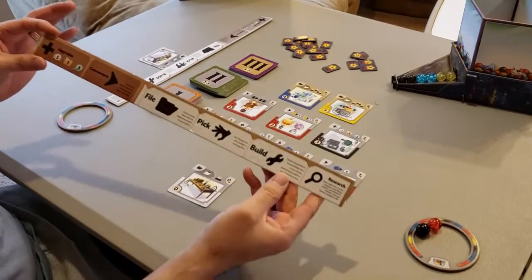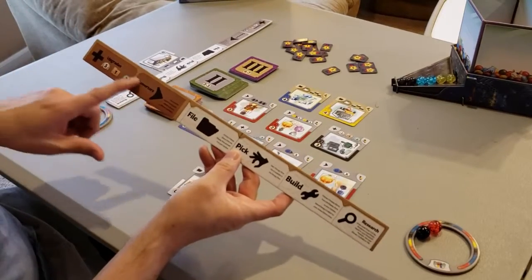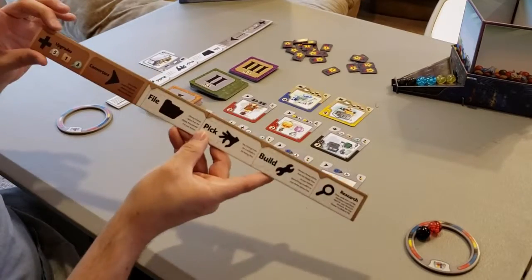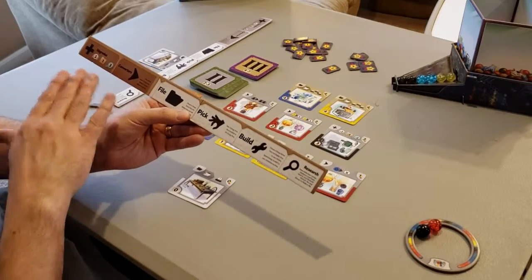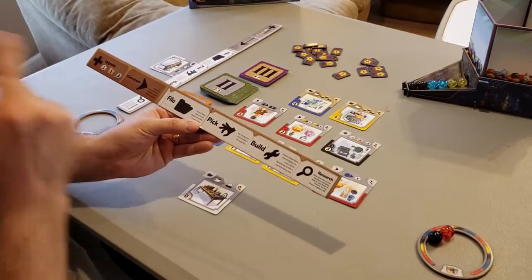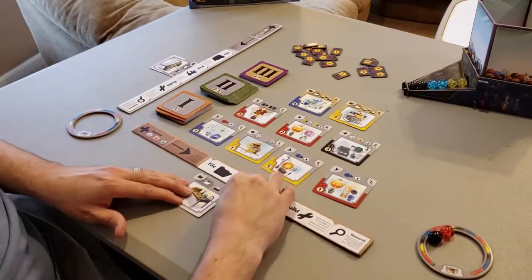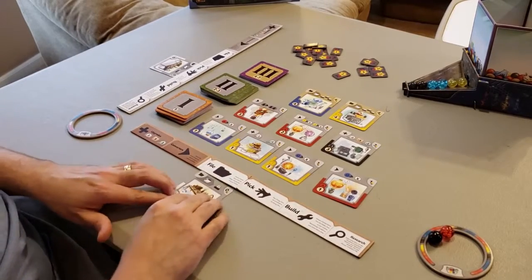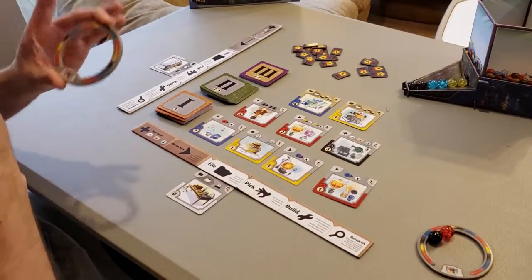There are four of these strips, and this is your laboratory in front of you — each player gets one. The brown one signifies the first player; all others are gray. It also walks you through the different actions you can take on your turn. Each player also gets one of these zero-point workbenches and an energy ring, which is your storage ring to keep your energy.